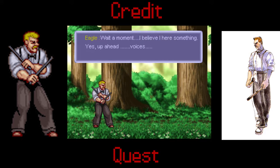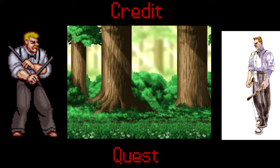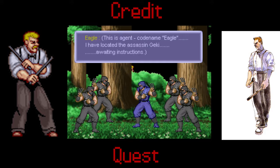Wait, I believe I hear something. I hear voices. Best to hide then. 'So you failed to win the Tournament. You disappoint us, Geki.' 'Miss Agent, codenamed Eagle — I have located the assassin Geki, awaiting instructions.' 'Eagle. Geki is to be captured alive for interrogation. Failure is not an option. You know the punishment for failure.' 'Death.'